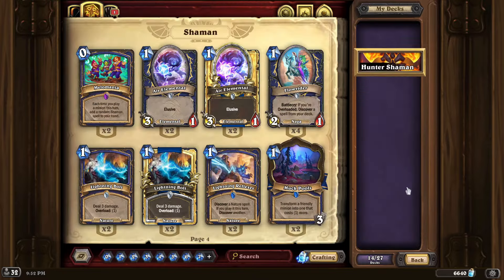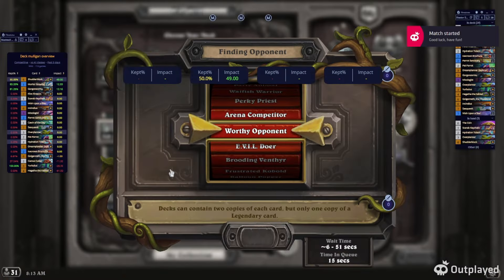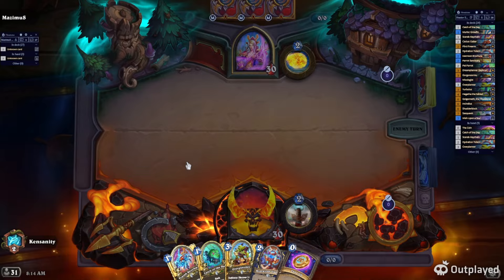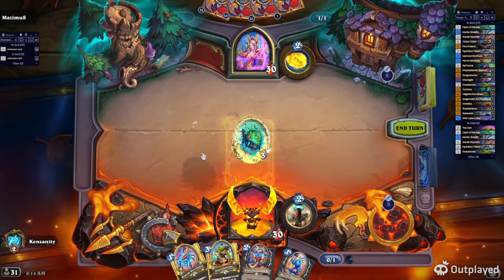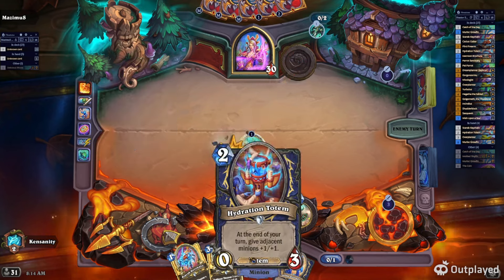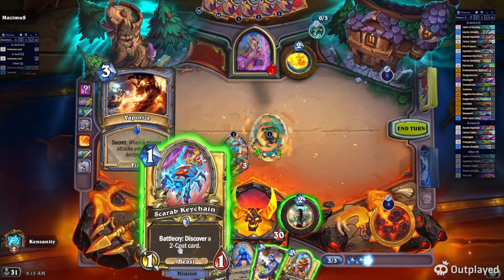For the Stay Hydrated quest — buffing creatures +50/+50 with Hydration Totem — I suggest this Hunter-Shaman deck, which is working really well for me. I built it around Hydration Totem and the Brochure. The cool thing about Hydration Totem is it puts the onus on your opponent. Imagine turn one you play Murloc Grofin, turn two Hydration Totem — your opponent has to choose: deal with two 2/2 Grofins or figure out how to remove the totem. It can snowball very well. I completed this quest in about four or five games.